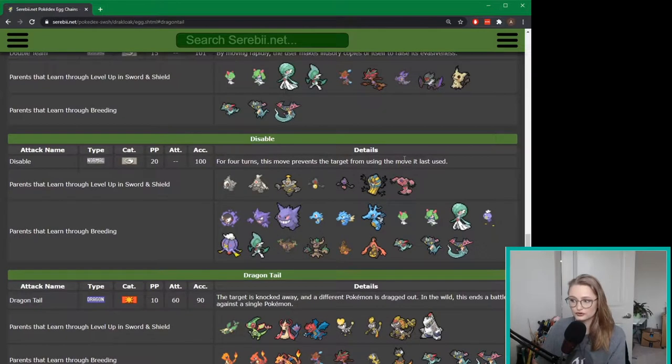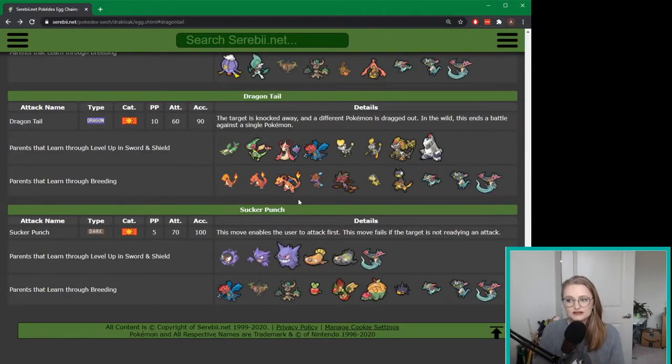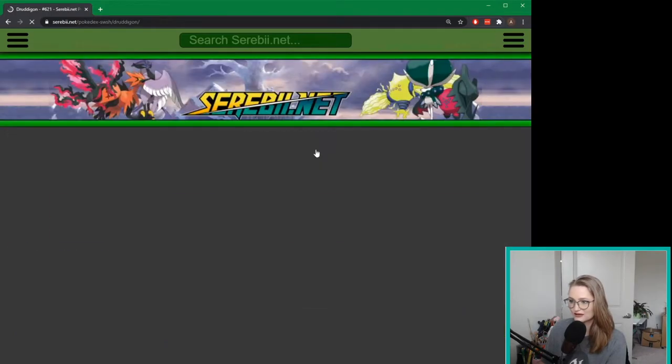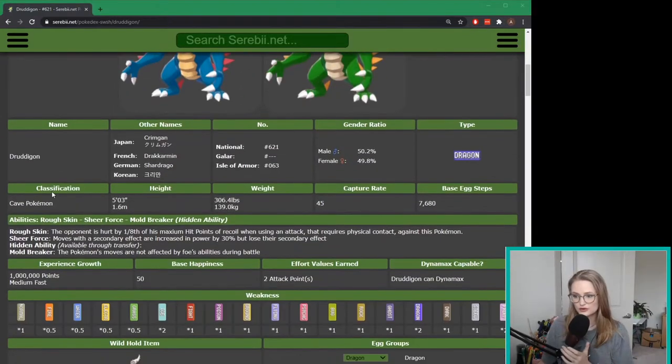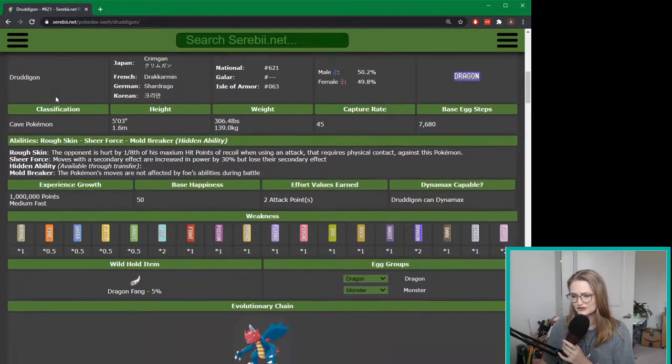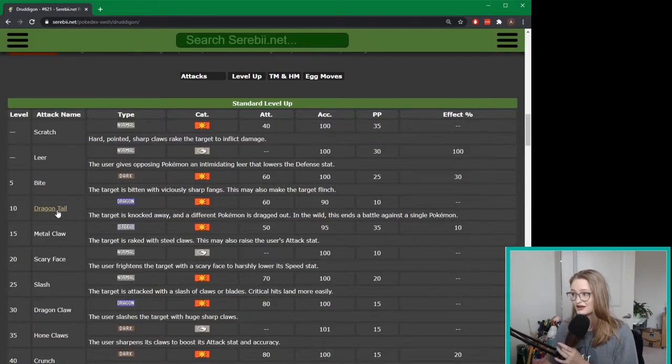What egg group is Drakloak in? Drakloak is actually in two egg groups: Amorphous and Dragon. Cerebee has already done the work for us — all of these Pokemon are parents in the same egg group as Drakloak. I think Dreigan will be pretty easy since I already have one. Drakloak learns Dragontail at level 10, which means I already have a Dreigan capable of learning it.